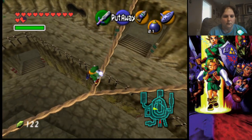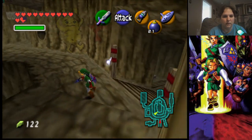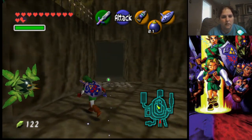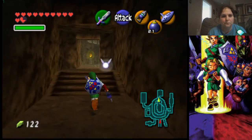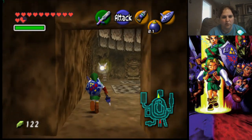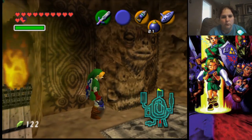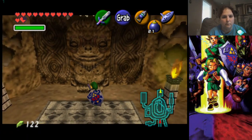Just ignore Navi. Let's go ahead and jump on down. The room where Darunia was — we're going to come into it. Now, since we're all grown up, we're going to grab the statue here and pull it out.